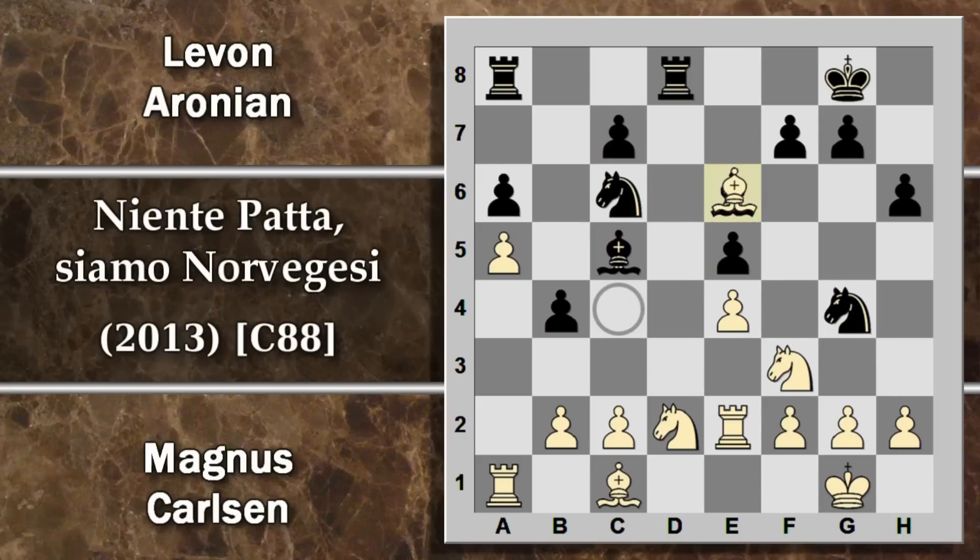Viene quindi effettivamente cambiato l'alfiere. Quello che sembra ottenere il bianco è che, dopo la ricattura, questi due pedoni del nero sembrano molto deboli. Tuttavia, in realtà questi pedoni svolgono importanti funzioni: innanzitutto il pedone retrostante impedisce al bianco di trovare ottime case avamposto in D5 e F5. Inoltre questi pedoni non sono molto deboli perché non c'è modo plausibile per il bianco di attaccarli in modo efficace nel breve termine, perché il bianco deve ancora risolvere i propri problemi di sviluppo.